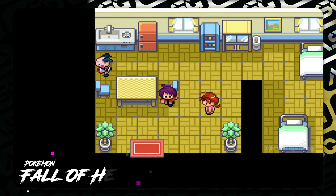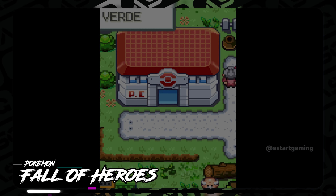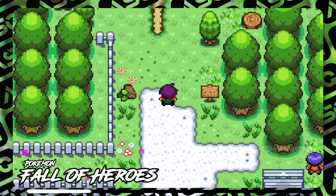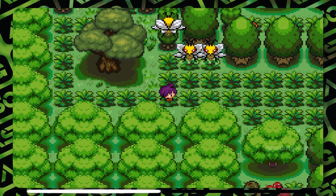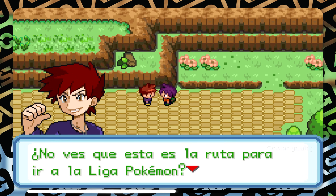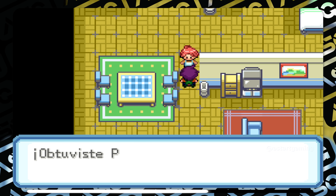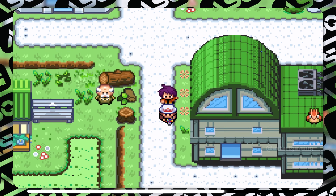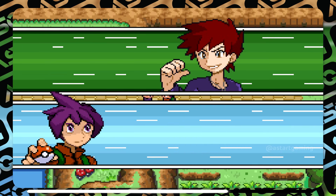Next on the list is Pokémon Fall of Heroes by developer Hakanuka, set in mainland Kanto. Major features include physical/special split division, improved outdoor graphics with more detailed urban tilesets, characters from the classic Pokémon Adventures manga, cool mugshots for main characters throughout the journey, and multiple regional concept developments.